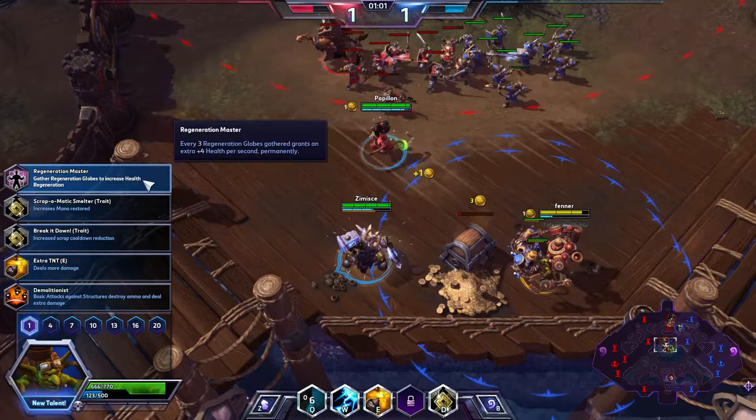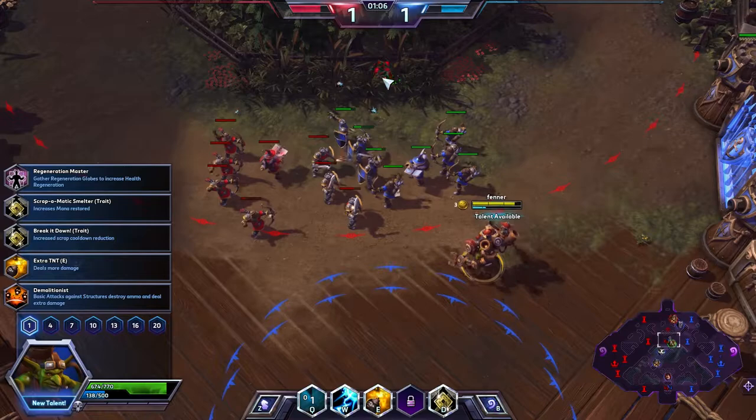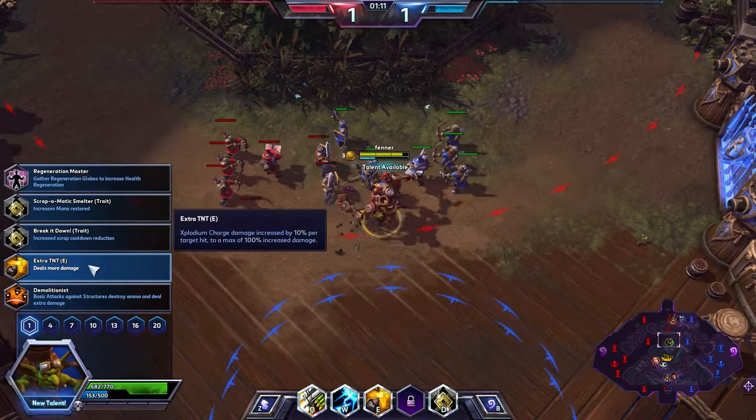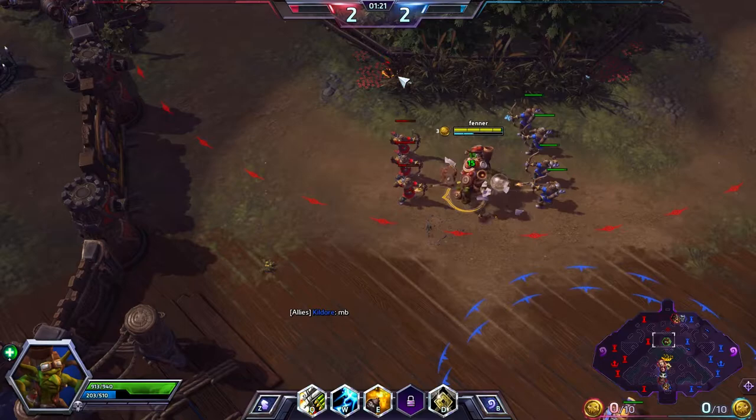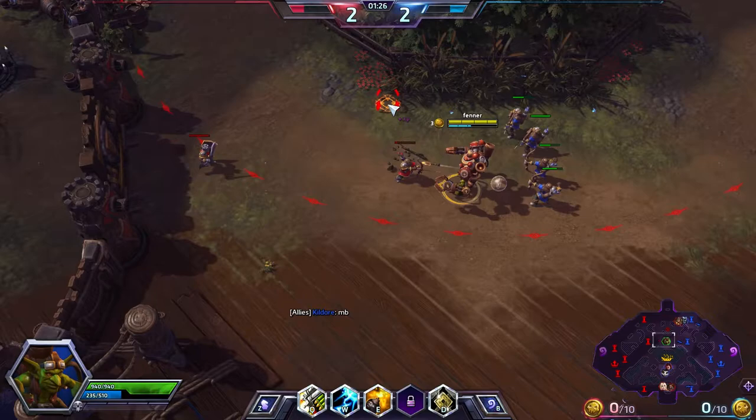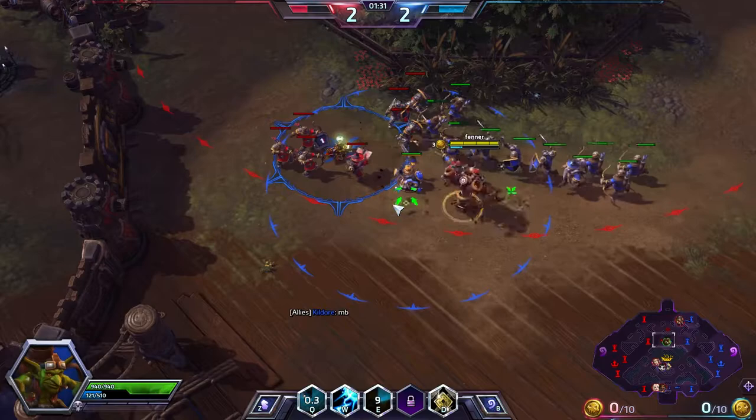Talent time. We have Regeneration Master — gather regeneration globes for health regen. We've got increased mana restored on the scrap. We've got Break It Down — increases scrap cooldown reduction. Extra TNT — deals more damage on the bomb. And Demolitionist — basic attacks against structures destroy ammo and deal extra damage. I'm going to go for increased mana restored on the scrap. That'll allow me to push a lot more because otherwise Gazlowe struggles for mana a lot.